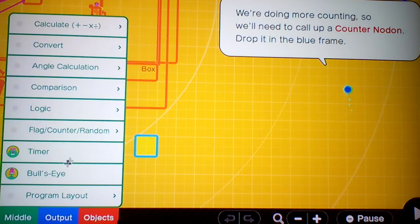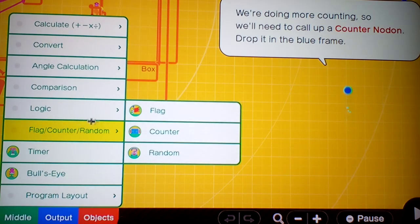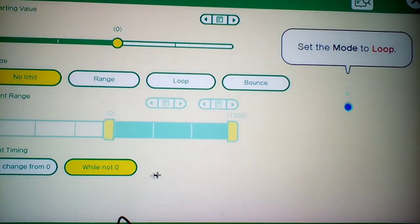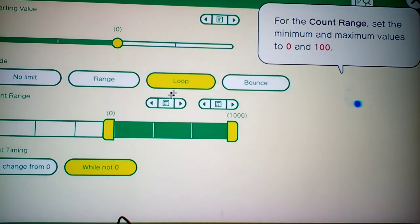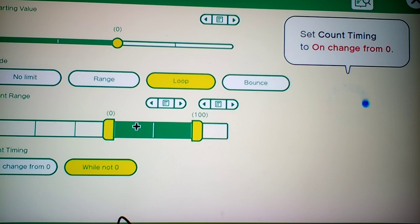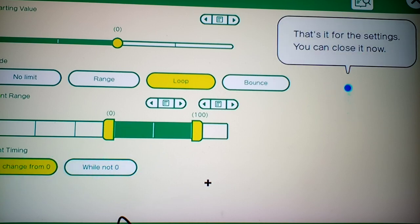I'm going to bring in the counter Nodon. Drop it down into the blue frame. Go to loop, and set the range to 100. On timing count, change from zero. That's it for now — close and save.